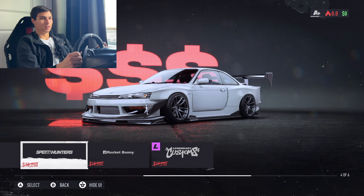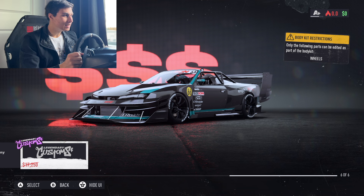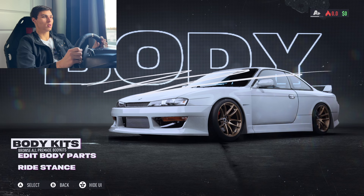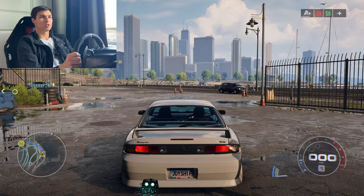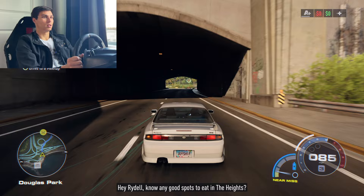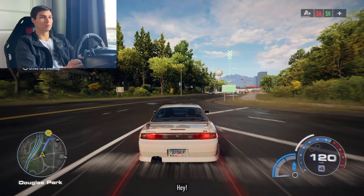Let's check out the body kits — these look like Need for Speed-specific ones, not actual licensed kits, though there is a Rocket Bunny option. One of them is even convertible, completely transforming the car. Now we're on the map screen before leaving the garage — you choose where you want to go and set a route. This is a meetup where you go to race in events for cash. All the visual effects look hand-drawn, which is interesting; they're not going for ultra-realistic, just funky and fun.